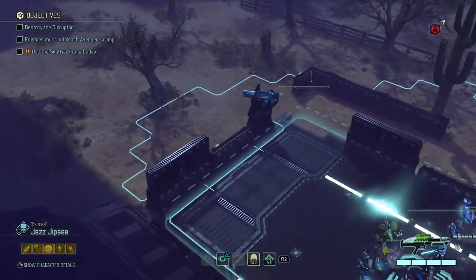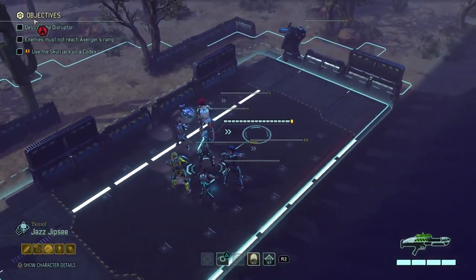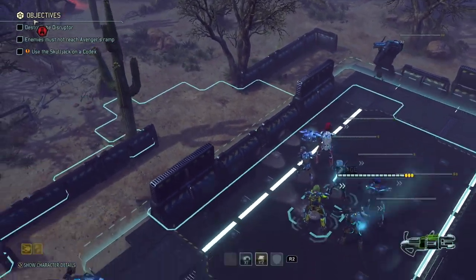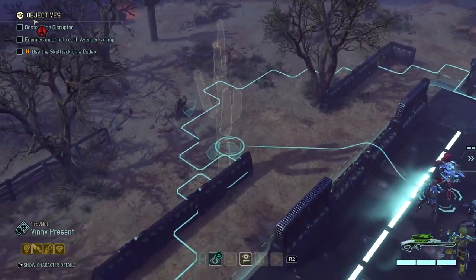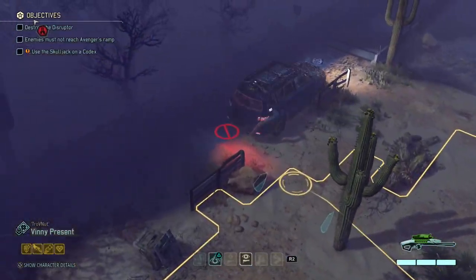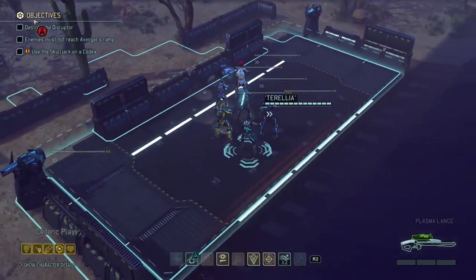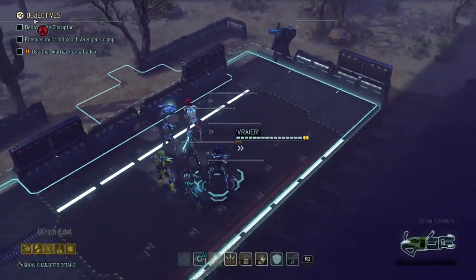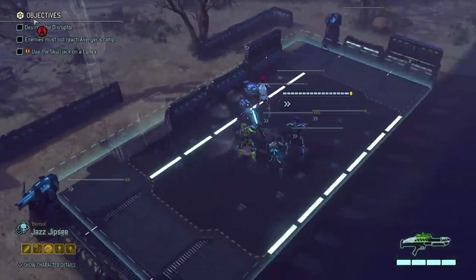We have two turrets now because I didn't have that the first time I did this mission. Those are the turrets from the defense matrix that are upgraded, if I'm not mistaken. This mission seems like a defense mission but it really isn't — we need to head towards the other side of the map as fast as we can, otherwise we're going to have a bit of a problem.